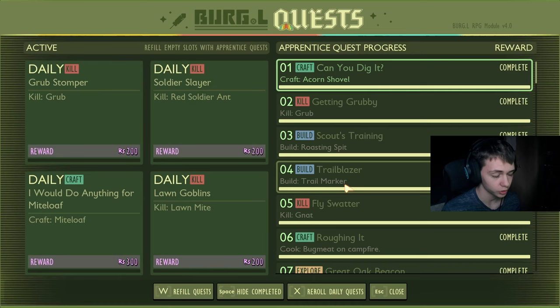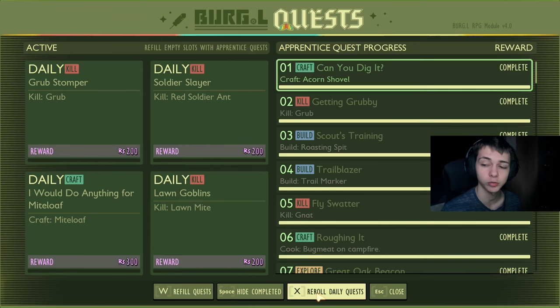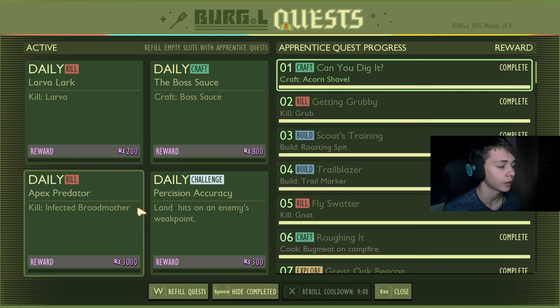While you're doing the Apprentice quests, you'll have one daily quest and three Apprentice quest slots. Once you finish all of the Apprentice quests, you get four daily quests, which you can re-roll once a day. Once you've completed them, you can just get more of them.